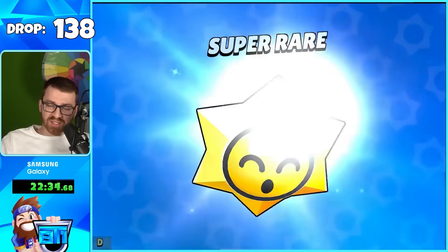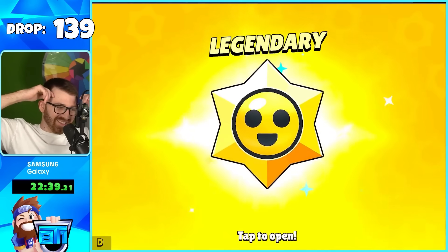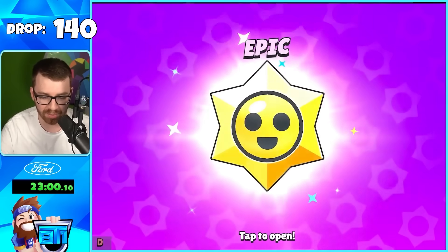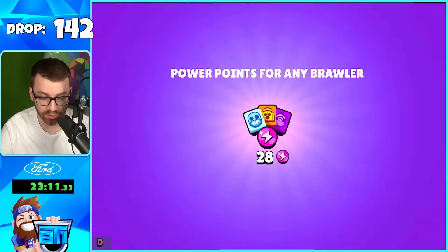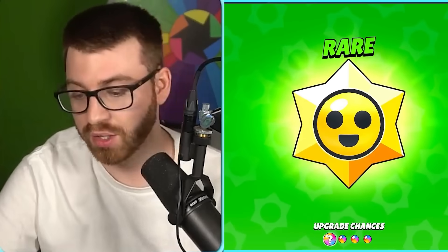I'm going to be honest — I 1000% thought brawl boxes in any form were never coming back, but these are Star Drops and I'm actually so happy it gives us the hype factor back. The third Legendary is a skin — a gold skin. That one feels a little bad, but it was Legendary. I think the brawler chances from these is quite low.